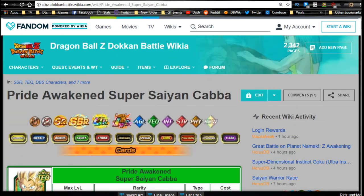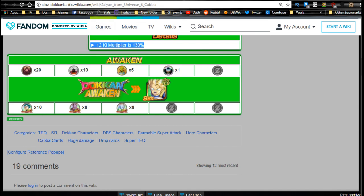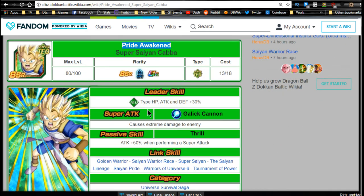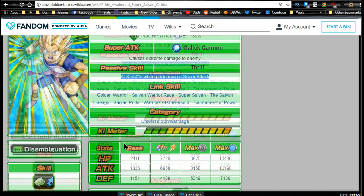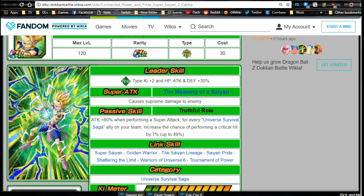Dokkan Awaken him into Super Saiyan Kaba using 10 Vegeta, 8 Champa, and 8 Vados medals. He's been a really decent unit for a free-to-play tech team — I run him on all prime battles. His leader ability is tech type HP, attack, and defense +30%, does extreme damage with Galick Gun, passive is attack +50% when performing a super attack, and a 12-key multiplier of 135%.